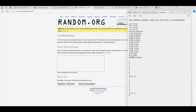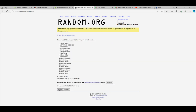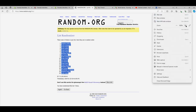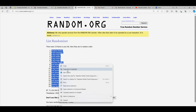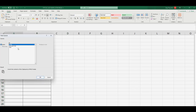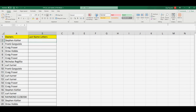Alright, we got Kurt T to Raymond C and we got a 19 flip here — names and letters, seven times each. Alright, Stephen K to Drew H. Let's do last name letters next.